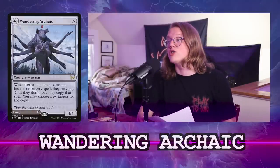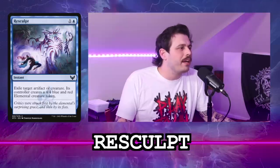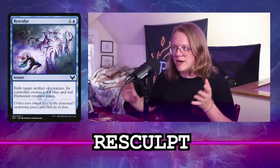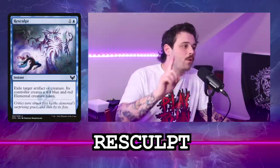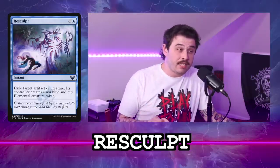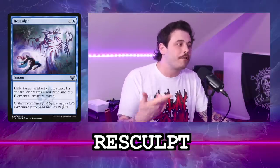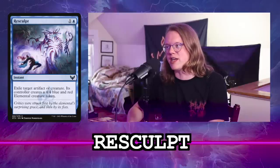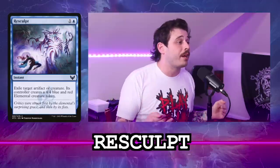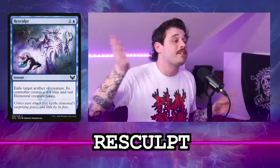Our next card is Resculpt — another card I lump in with Abrade, these two-mana, slightly-better-than-Abrade options. Resculpt is one generic and a blue instant that exiles an artifact or creature, except the opponent gets a 4/4 blue-red elemental token. Comparing it to Abrade — it's better than Abrade because it exiles, which Abrade doesn't, and it gets rid of any creature regardless of toughness.